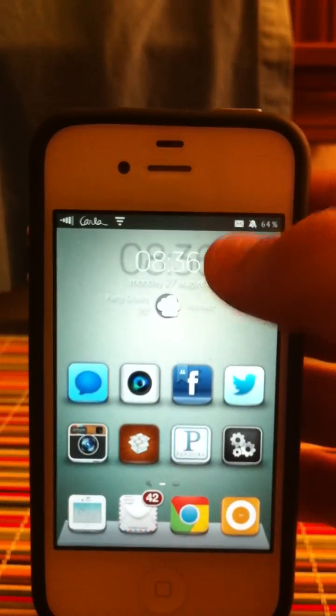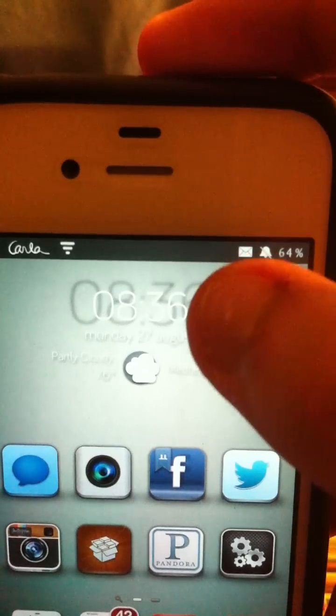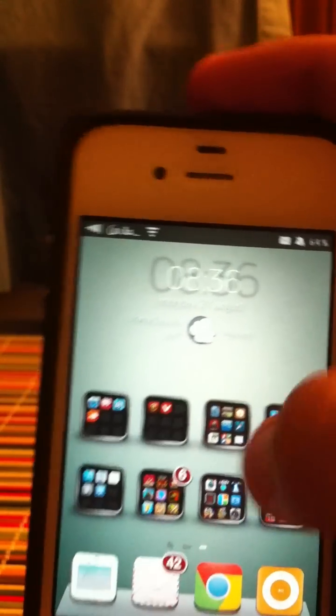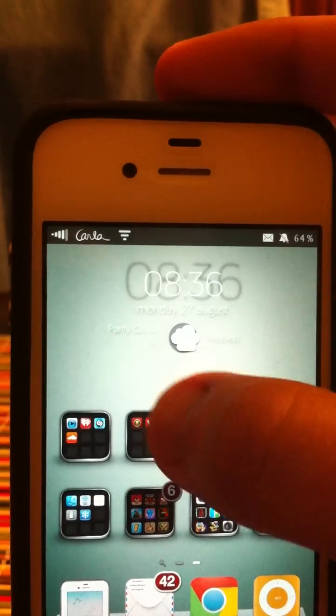Hey, what's up everybody. Today I'm going to be showing you a tweak — it's not new but a lot of people don't know about it — called OpenNotifier. What this tweak does is it gives you notifications in your status bar for things you want to keep track of, instead of those banner popups coming across the screen that you always ignore, or badges you don't pay close attention to.